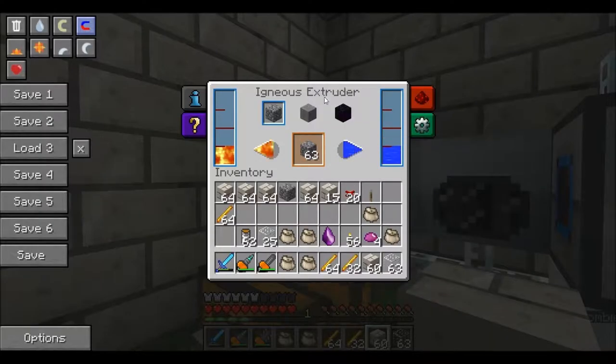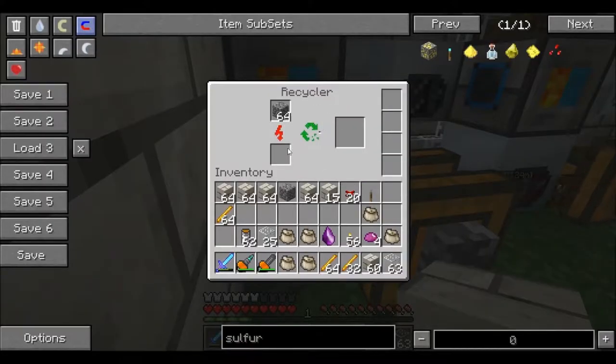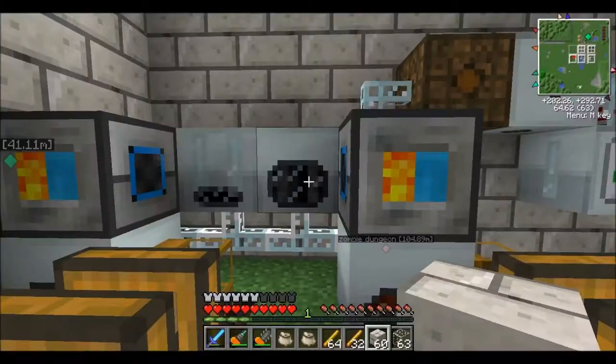I have made two igneous extruders that do nothing but make cobblestone for my recyclers. I have two recyclers. I also made an extractor and a compressor.